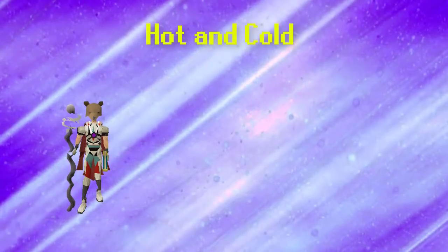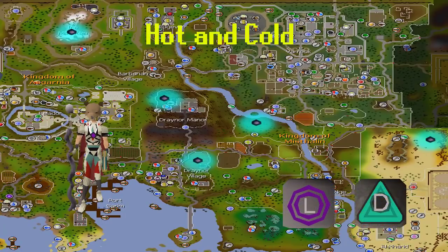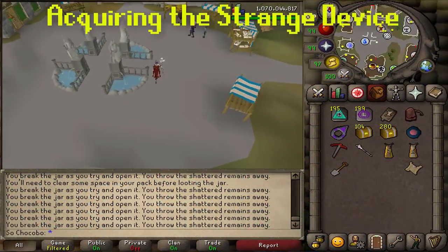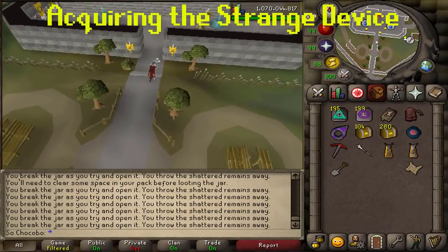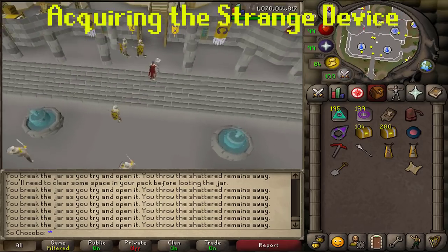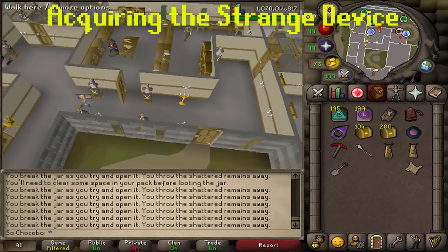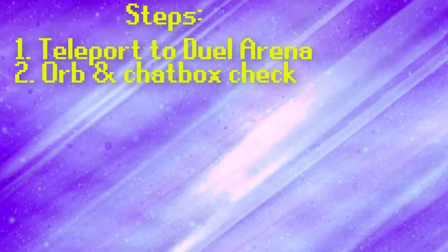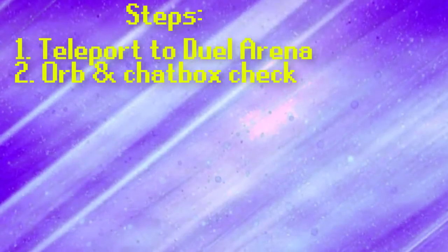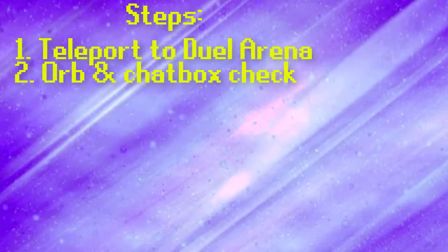Now let's move on to the hot and cold steps of beginner clue scrolls. The nice thing is there are only five locations where they can appear, and this is where those laser teleports and Draynor Manor teleports come in very handy. The hot and cold method is very linear and you will always know the location within two teleports. If you've never done a beginner clue before, you need to get an orb from Reldo in the Varrock library — he will give you the hot and cold orb which tells you whether you're getting closer or farther away. First, teleport to the Al Kharid Duel Arena and click on the orb. Pay attention to your chat box for one of four messages which will determine exactly where your clue step is.